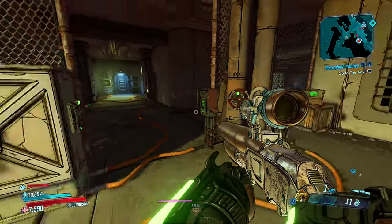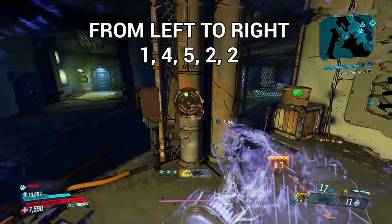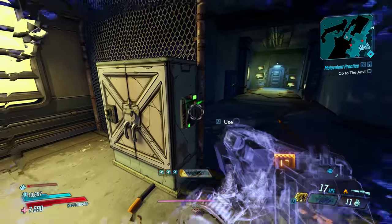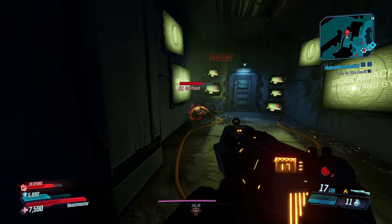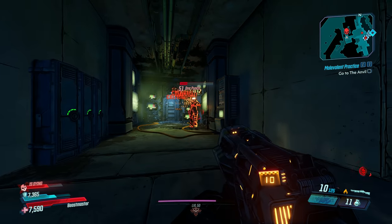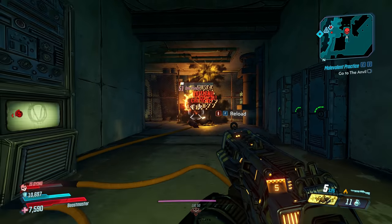You need to turn all the TVs on by pressing the objectives in a specific order. The order I used was one, four, five, two, starting from left to right. Then just kill him and hope for it to drop. If it didn't drop or you want a better one, simply quit to main menu, continue the game, and you will spawn close to the stairs again. Just repeat this as many times as you want.